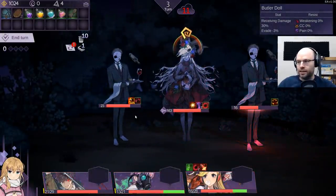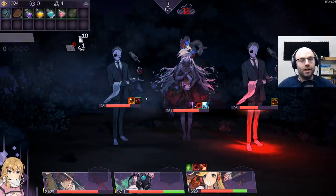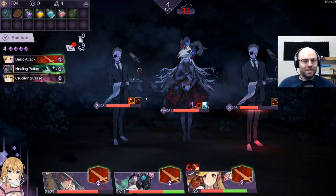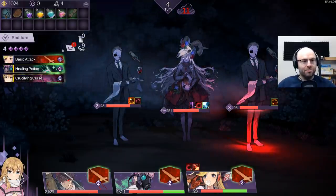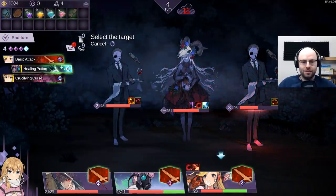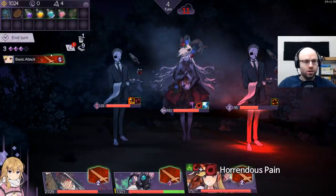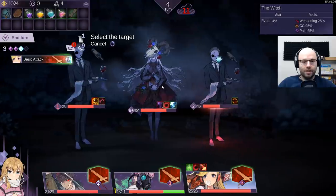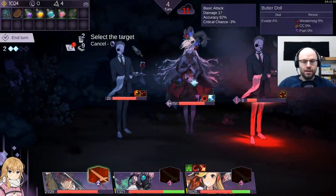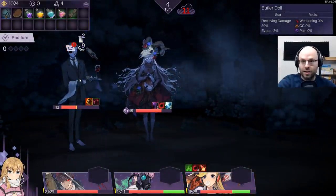It seems like there's a lot of stuff going on at any given moment. But that's true with any roguelite - you know, it's hard to follow any roguelite right off the bat. Okay, so we're healing you again. Crucifying curse - horrendous pain, you know where that's going, right down main street. Keep hitting them - doesn't matter, you're yeeted. Because we got the kill, we got a passive skill that hit the other enemy. It was going to hit a random enemy, but still, this is great stuff.